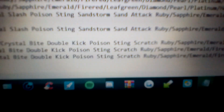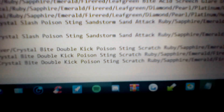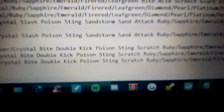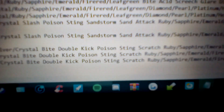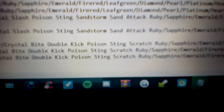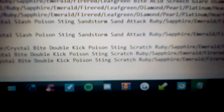Then on to Poison Sting. Poison Sting is a 15 power, 100 accuracy, physical Poison type move, and it has a 10% chance to poison the opponent, so it's pretty sweet. Then we have Scratch. Scratch is a 40 power, 100 accuracy, Normal physical type move with no special abilities — pretty much one of the basic moves in Pokemon.